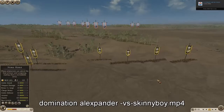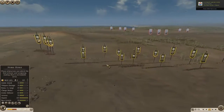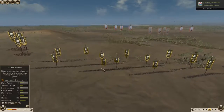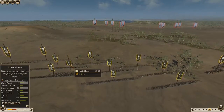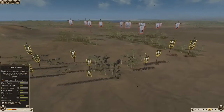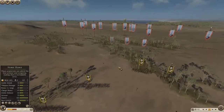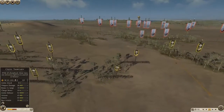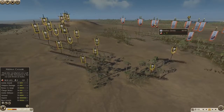G'day everyone, Granite Hall here again with another Rome 2 Domination Tournament game for you. Today we're watching AVA Alex Panda vs Bard Skinny Boy. Alex Panda's got our faction which is the Glacian Raiders, him and I are going pretty well so far, and for Skinny Boy he's got the Seleucid.